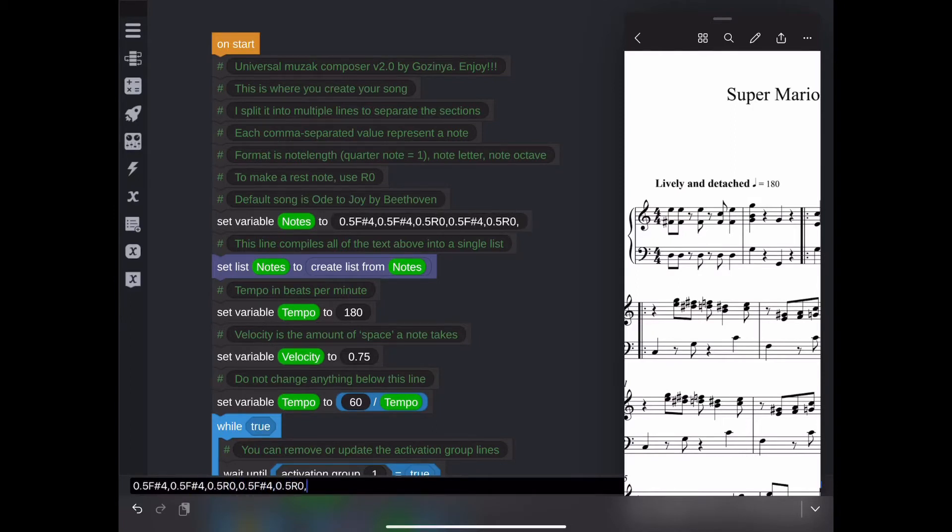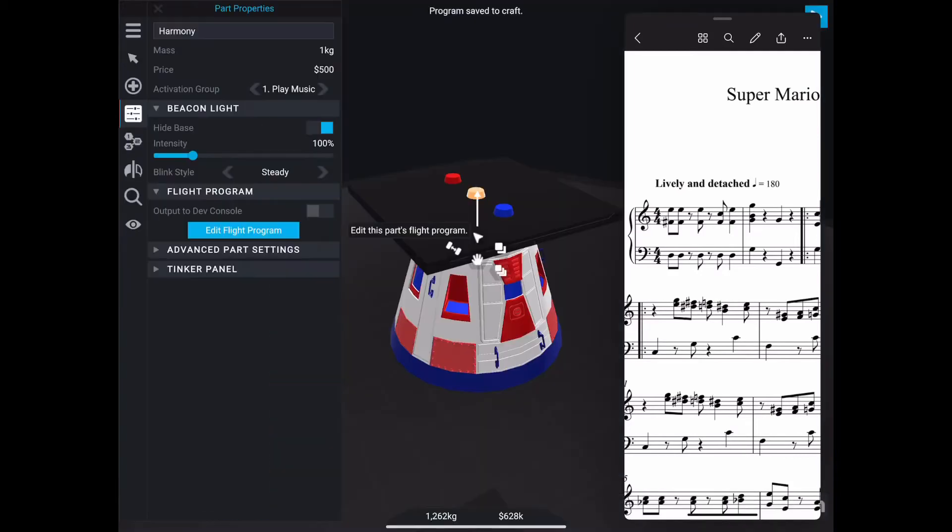To get around this, we need to create and load separate flight programs into different parts that can then be synced up to make multipart music. It doesn't really matter which parts the flight programs are loaded onto, so I just used beacon lights for this demo. Now we're going to program in the first few bars of the harmony and the bass.